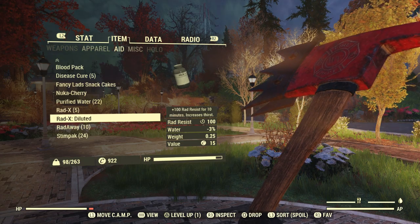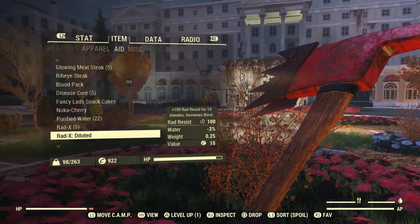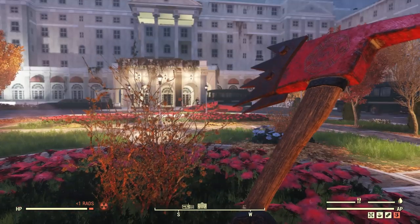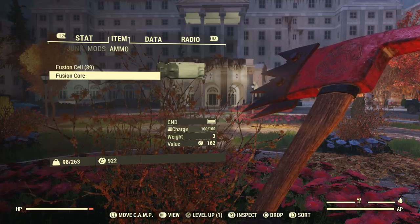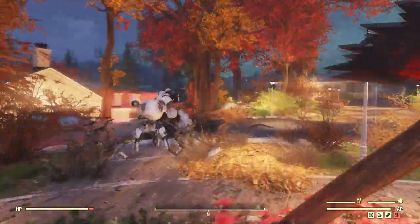What's up guys, Demon Asylum here with a new Fallout 76 video in which I'll be showing you all an easy glitch to get unlimited fusion cores. If you guys enjoy this video or find it helpful, I'd really appreciate if you took a second to drop a like and subscribe if you haven't already. I also have a great Discord server about all things Fallout 76 that I'd love to have you guys join — the link is in the description.